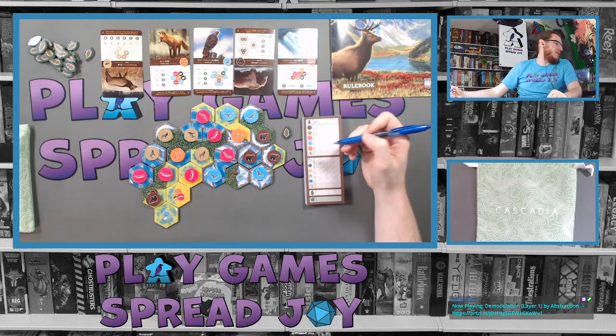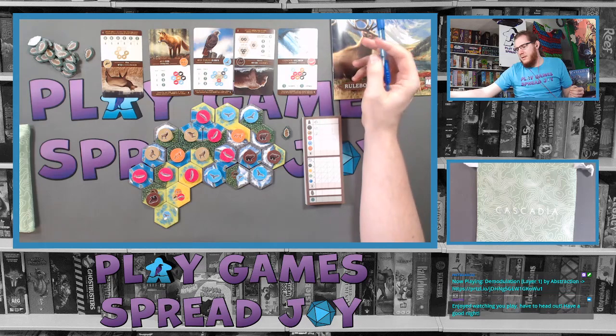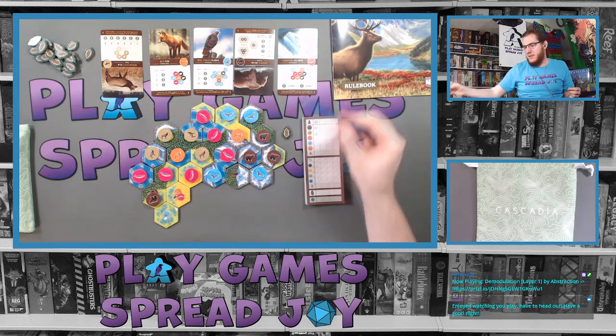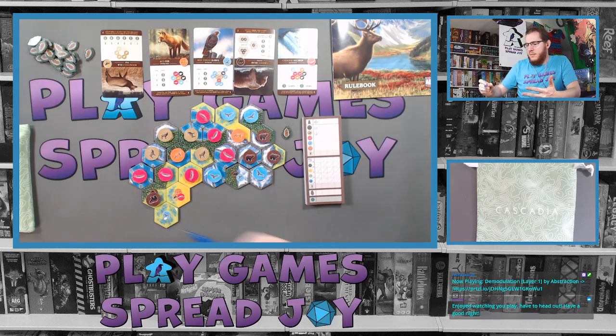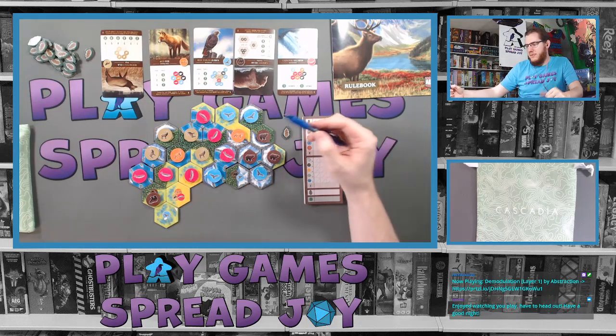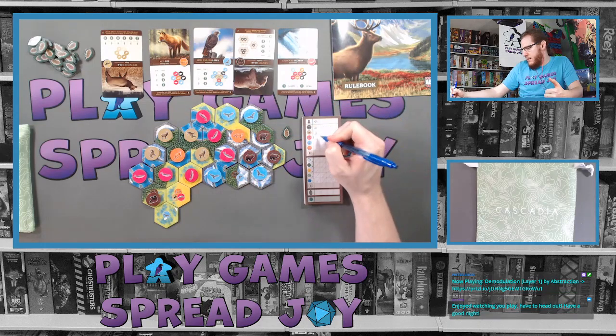Next up is salmon: scores per salmon and per animal adjacent to a run of at least three, runs may not be adjacent. We have two different salmon runs. This first run is at least three long: three for the salmon plus five adjacent animals — eight points. The next run is also three long: three for the salmon plus six adjacent animals — nine points. That salmon scoring alone gives us seventeen points.